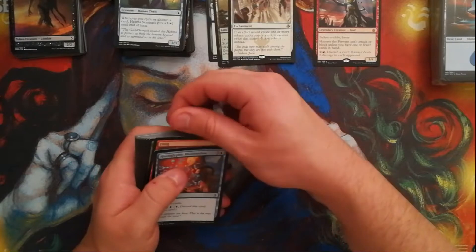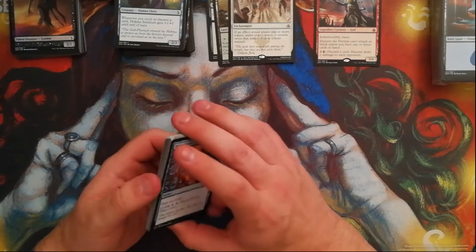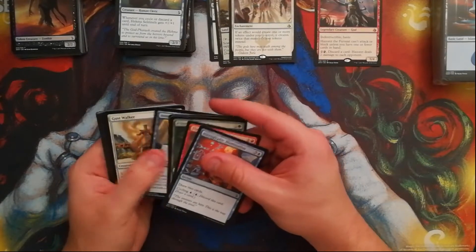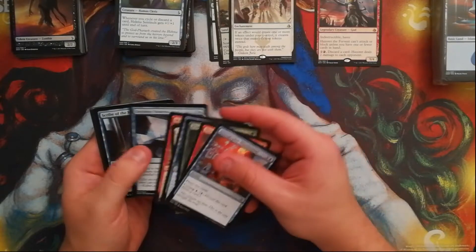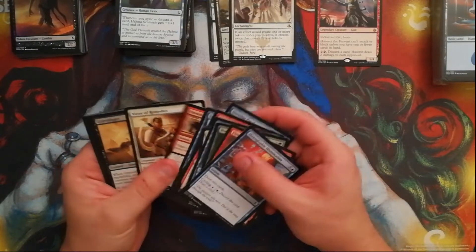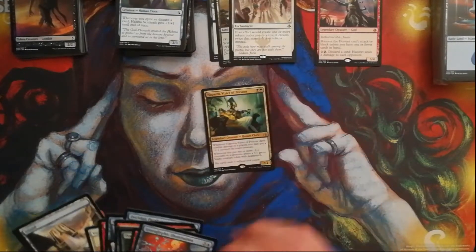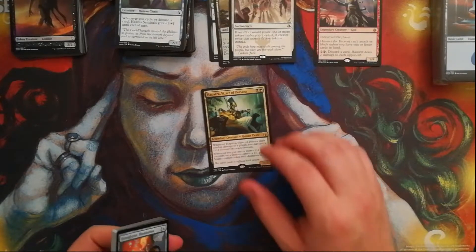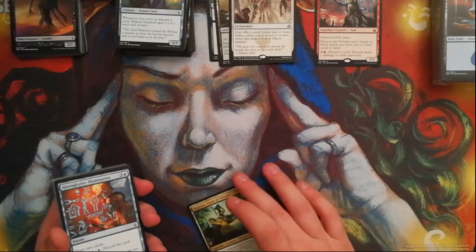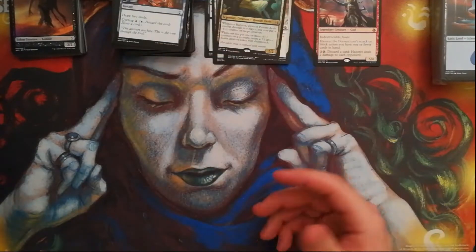A couple of other things I want to talk about are some investment-type things that don't necessarily relate to Standard — they're more Modern investments. I think a lot of the fetch lands — Polluted Delta, Windswept Heath — any of those types of lands are things that everyone should be buying right this moment. I think those are going to be going up in price within the next 6 to 12 months to double or triple their current value. That's my opinion.